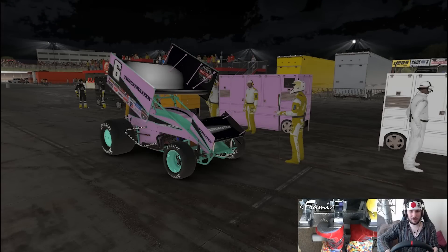Hey guys, Jimmy here, and say hello to the black, pink and green beast. Today I'm going to be doing a 410 race around Eldora. The Sprint Car 410 is the most powerful Sprint Car on offer, boasting somewhere near 1000 horsepower. I drove a little bit yesterday on my stream, it was absolutely insane, I loved it and I thought I'd try and do one of these races.